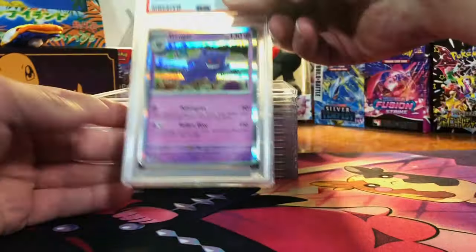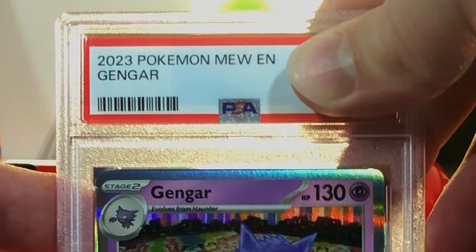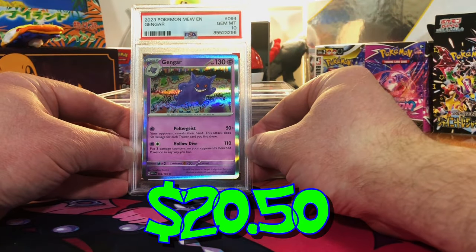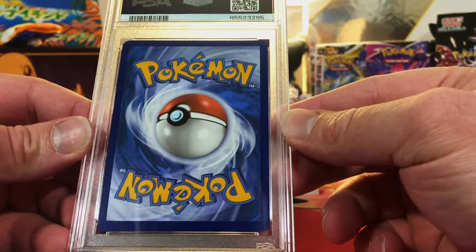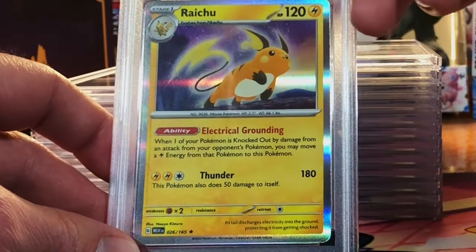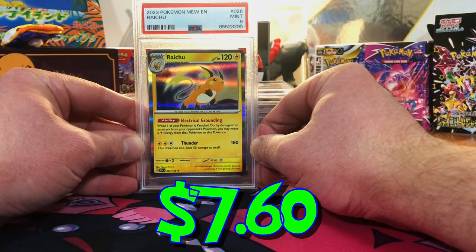Everything looks great. Gengar Holo — 151. Let's give it a 9. Gem Mint 10! A lot of 151 holos today and some reverse holos. Raichu Holo — I'm gonna guess a 9. Yep, we got the 9.